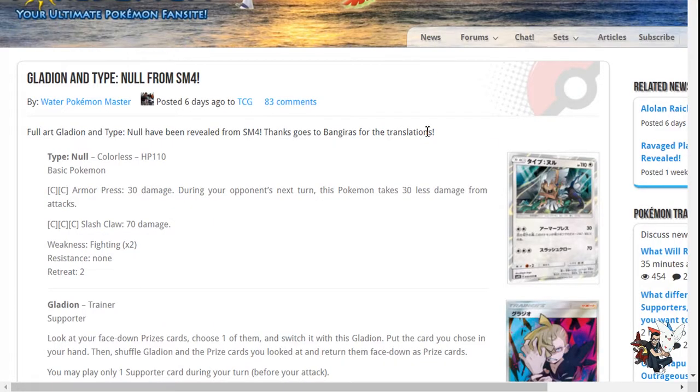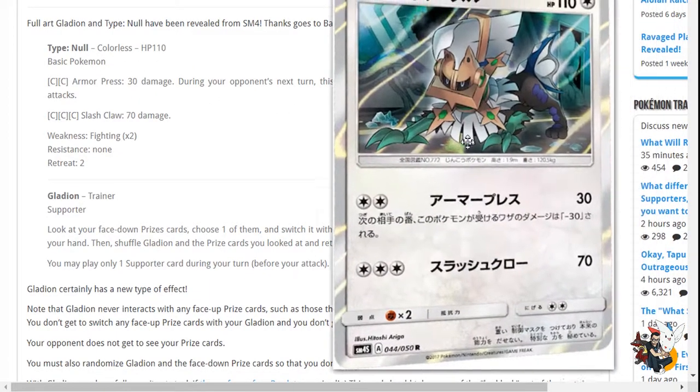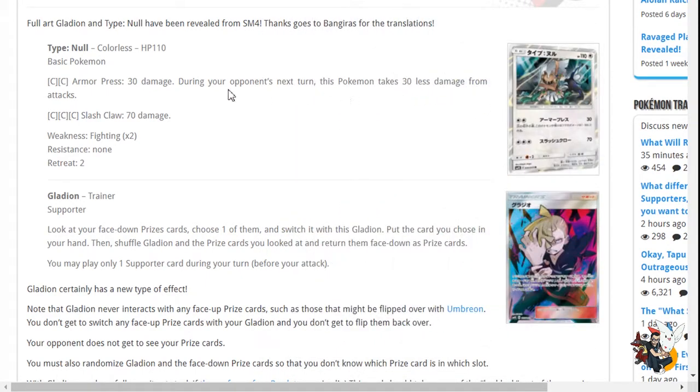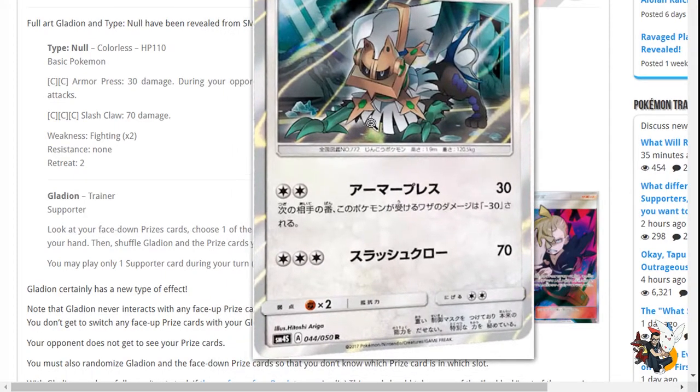Now let's talk about Gladion and Type Null. Type Null is 110 HP basic Pokemon, which is really nice for a non-GX or EX. Armor Press does 30 damage and during your opponent's next turn this Pokemon takes 30 less damage from attacks. With DCE you can do 30 — it's 60 with Choice Band and you take 30 less damage. Claw Slash is 70 damage. It's not a particularly good card, it's whatever.